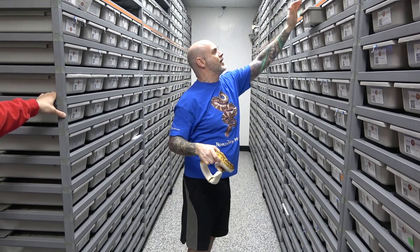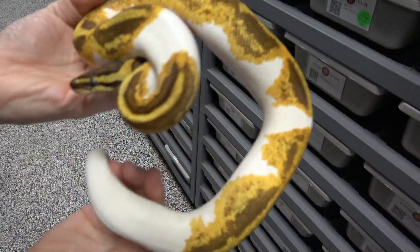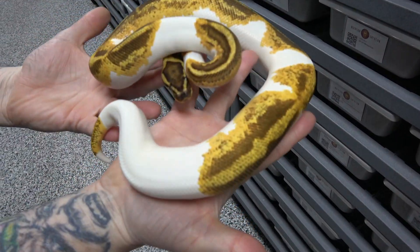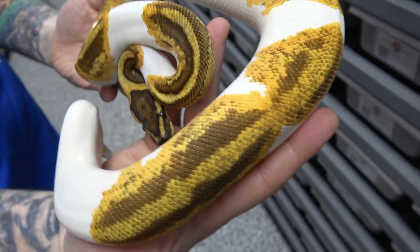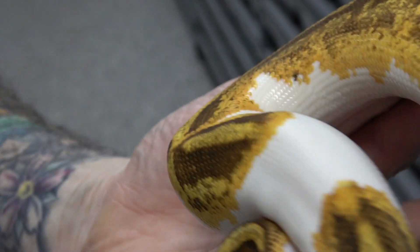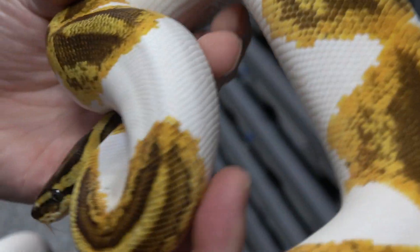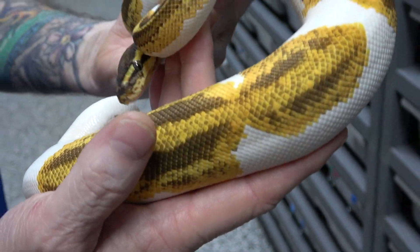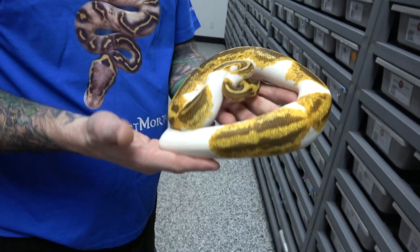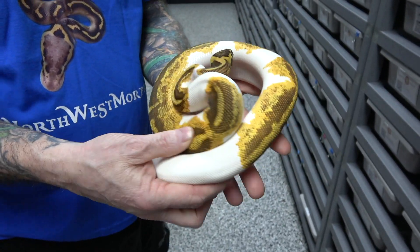This is an Orange Dream Yellow Belly Enchi Pied — so Orange Dream Enchi, Yellow Belly Pied — 100% het for Clown and 50% het MJ Exanthic. So if she proves out MJ Exanthic, this would be an Orange Dream Yellow Belly Enchi Pied Double Het Exanthic MJ Exanthic Clown. She would be a powerhouse.